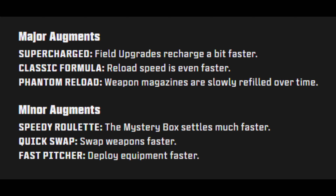With augments added to Speed Cola, the major options are: Supercharge — field upgrades recharge faster; Classic Formula — reload speed is even faster; and Phantom Reload — weapon magazines are slowly refilled over time. The minor augments are: Speedy Roulette — the mystery box settles much faster; Quick Swap — swap weapons faster; and Fast Pitcher — deploy equipment faster.